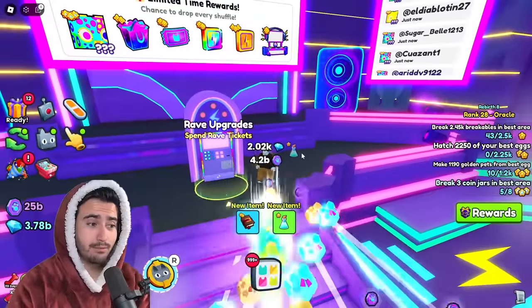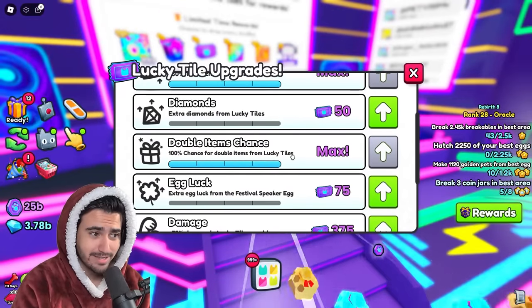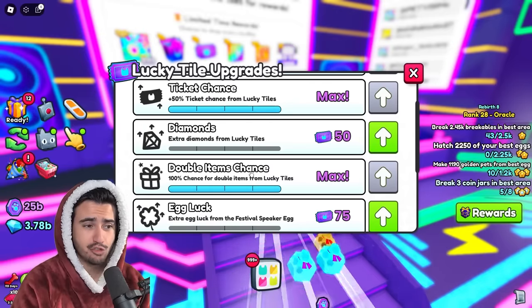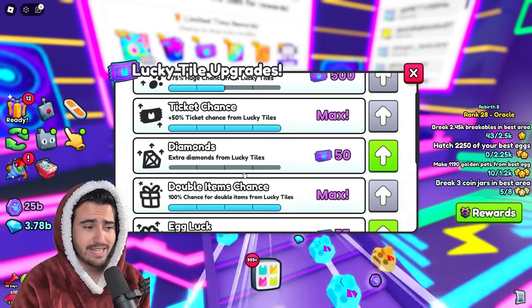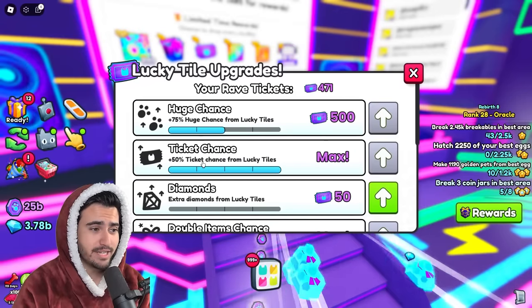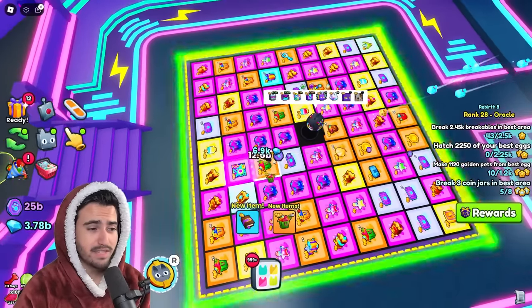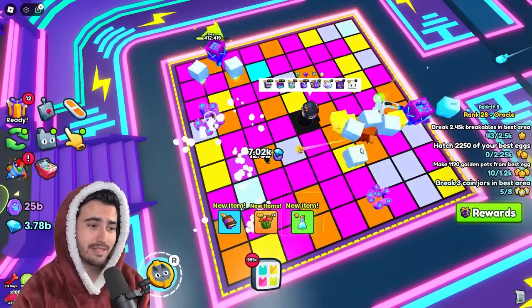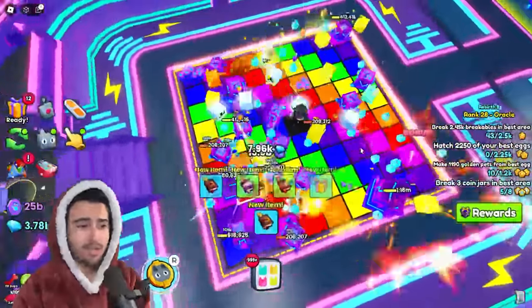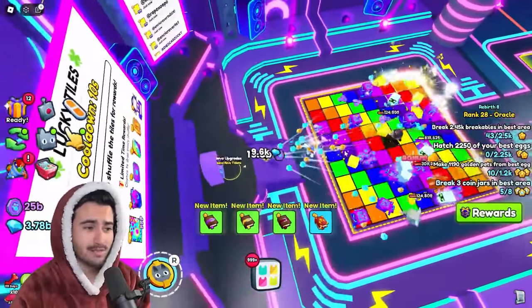Another important thing to note is that pretty much double items is the only one that you can officially test on this list of upgrades, because all of these other upgrades are just an additional chance to either upgrade or an additional chance for drops. So it's impossible to get a true test about whether these upgrades are actually working. I have a plus 50% ticket chance from lucky tiles, and from experience it does seem like I get more ticket upgrades, but there is no way to actually verify this — it's all RNG based.